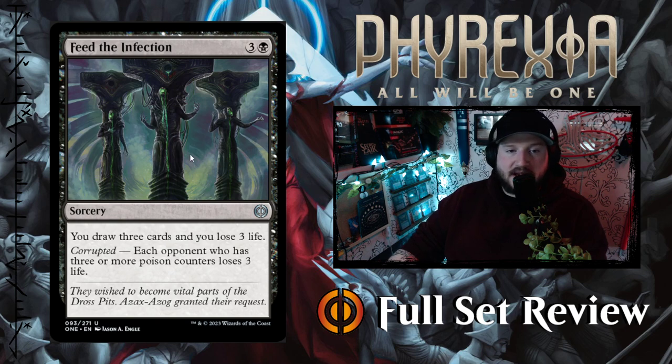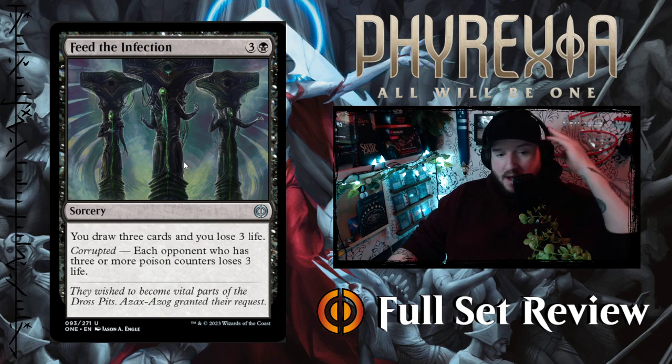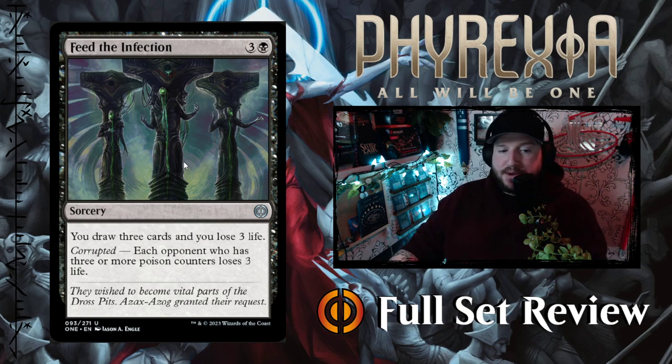Next up we've got Feed the Infection — three and a black for a Sorcery. You draw three cards, lose three life, and then Corrupted: each opponent who has three or more poison counters also loses three life. That's good in Commander and good in Constructed — four mana draw three is not too bad.